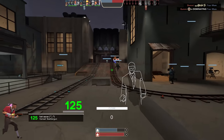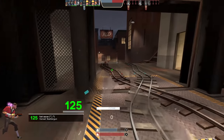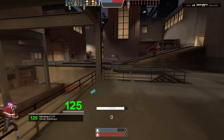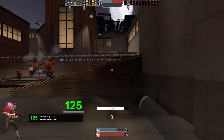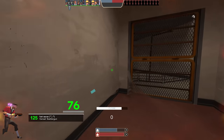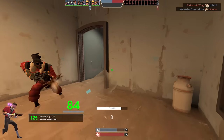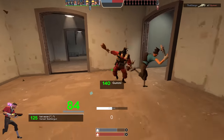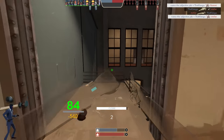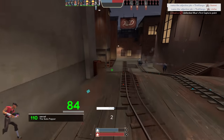Imagine if the knife did random crits — if you just randomly did like 110 damage to someone for no particular reason, that would be wacky. If the sniper rifle just randomly headshot people — very wacky indeed. The Pyro's using the Scorch Shot but he's not looking at us. That was a pretty good shot — I thought I was going to go one way but he predicted that I was going to go that way. Counter-predicted — quickly cloaking to get rid of the fire.